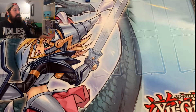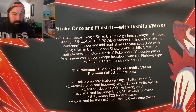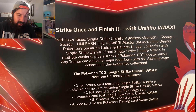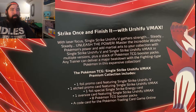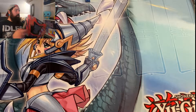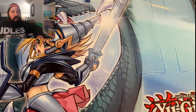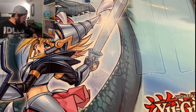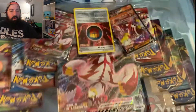Let's go ahead and read the back a little bit. It says: strike once and finish it with Urshifu V-max. With laser focus, single strike Urshifu V — gather strength, steady, unleash power. Well, that's awesome. We're going to go ahead and open up eight packs today. If you were here in the last video, go ahead and check it out anyway. Hit that like, hit that subscribe. At a hundred subscribers we're giving away some Celebrations tins — I'll talk about them here a little bit later.